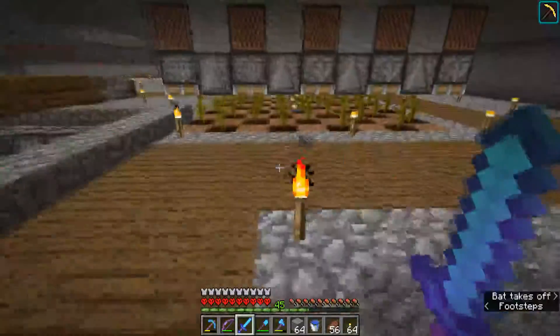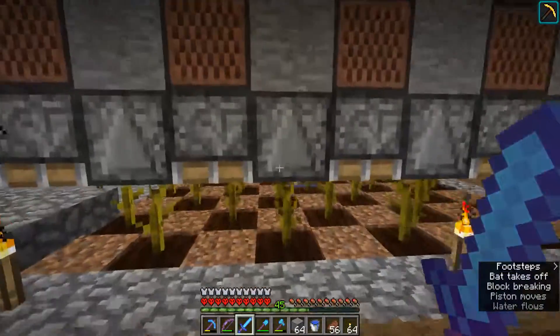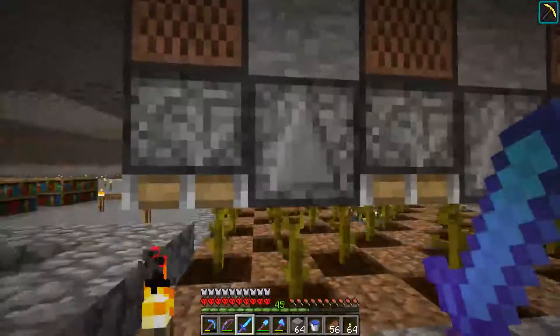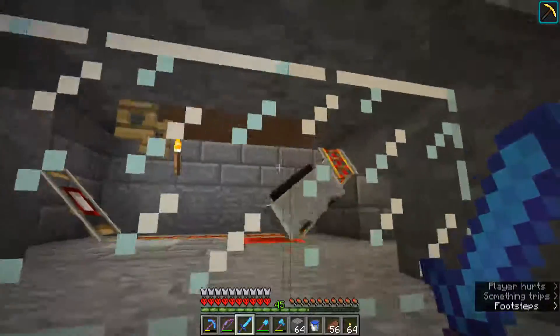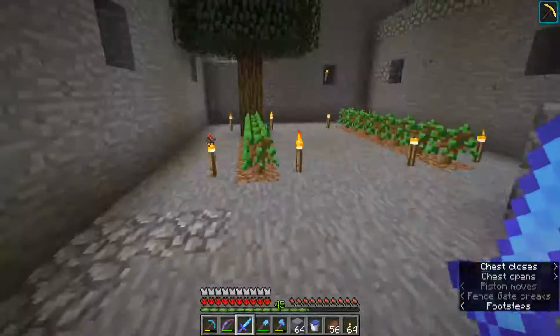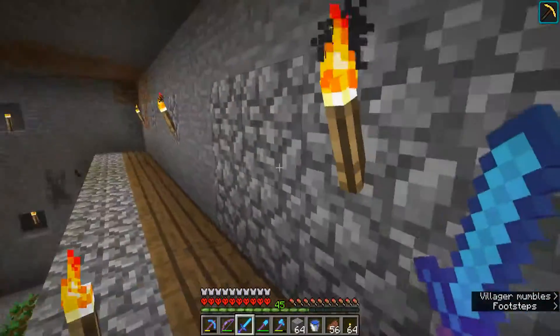The next thing I built was this melon and pumpkin farm. So whenever one grows, it's detected by an observer and it's instantly destroyed. Then a minecart goes up and across and collects it all, drops it off there and stores it in here. More mine shaft down that way, I've just blocked it off for now.